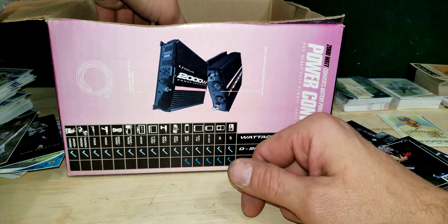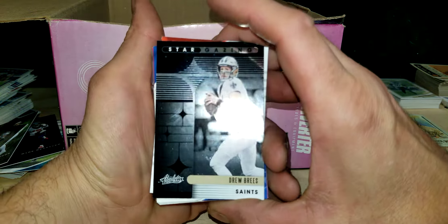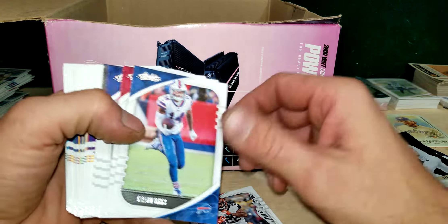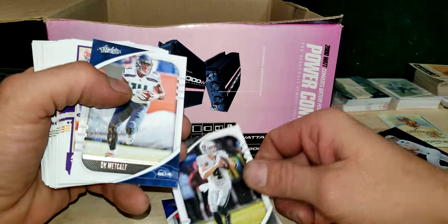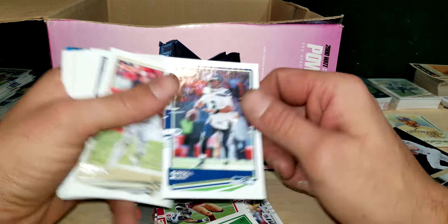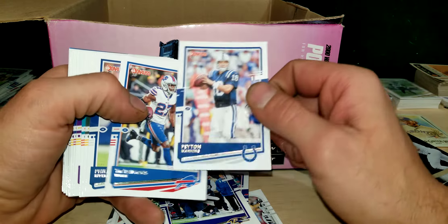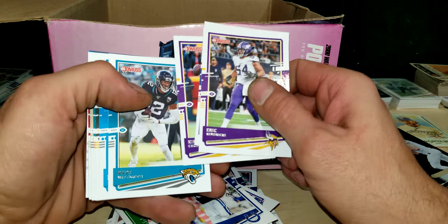Let's see what's in this little corner right here. Got Stephon Gilmore, Patrick Mahomes, Julian Edelman red zone, Ben Roethlisberger, Stefon Diggs, Matthew Stafford, Rob Gronkowski, Lamar Jackson, Baker Mayfield, another Rob Gronkowski. Be awesome if those were rookies but we'll take what we get. Another Drew Brees stargazing - that's pretty cool.